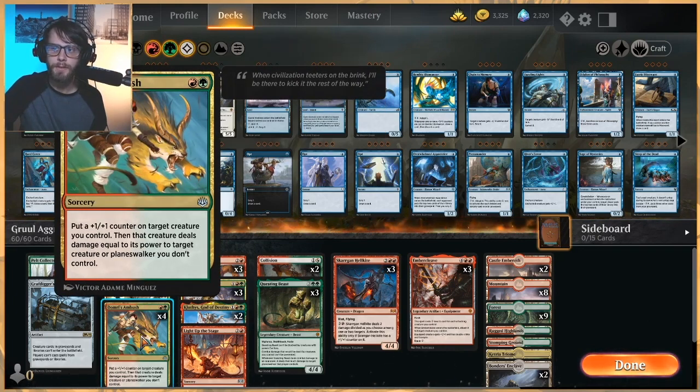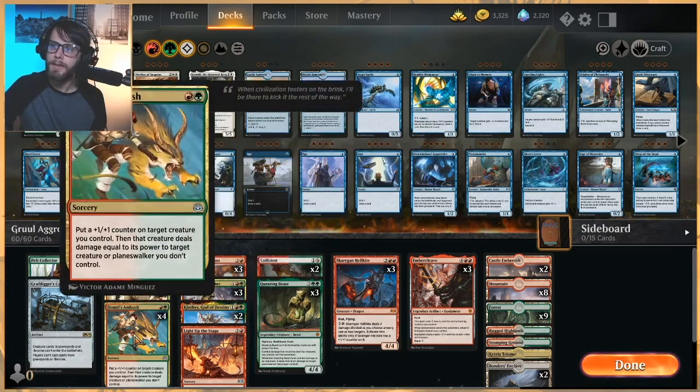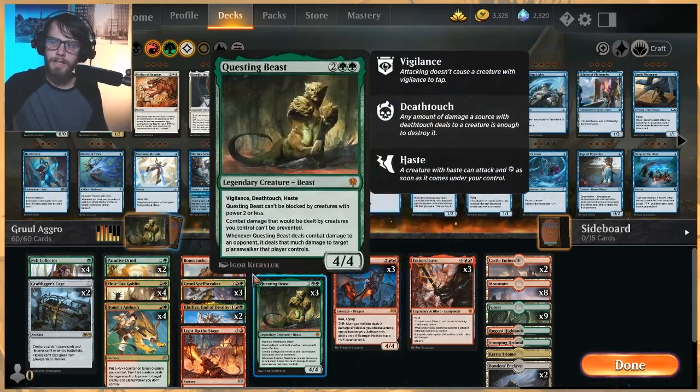Domri's Ambush is our big removal spell for this deck. For two mana we put a +1/+1 counter on a creature we control, then it deals damage equal to its power to target creature or planeswalker you don't control. So this deals with planeswalkers and opposing creatures. If we've got something like a Questing Beast — that creature has deathtouch — that's very good. There are some minute interactions there which are really nice.